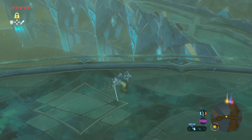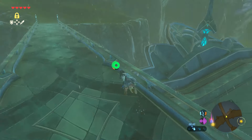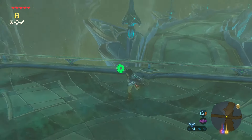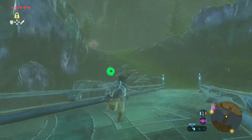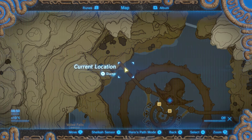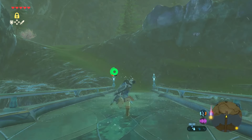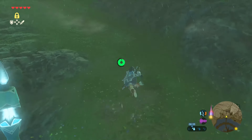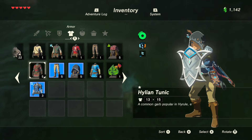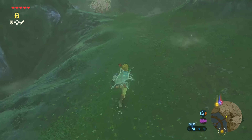We need to get the Zora trousers and hat — which I really hope is like a fish head, that'll be cool. That's taken us out. Doesn't seem to be too much up there. I'll put on the old Korok mask just to see if we've got anything. There's got to be something.